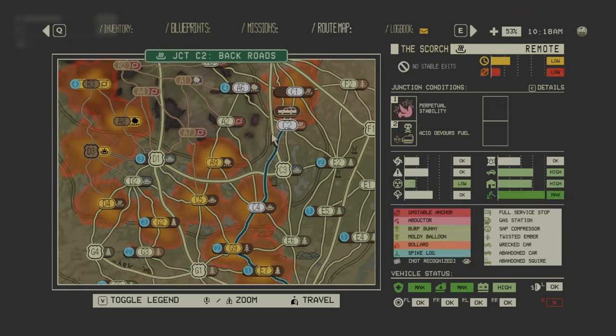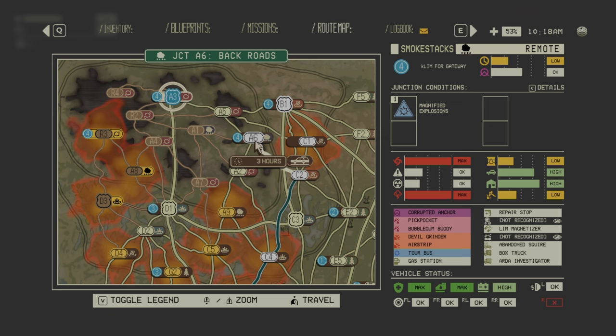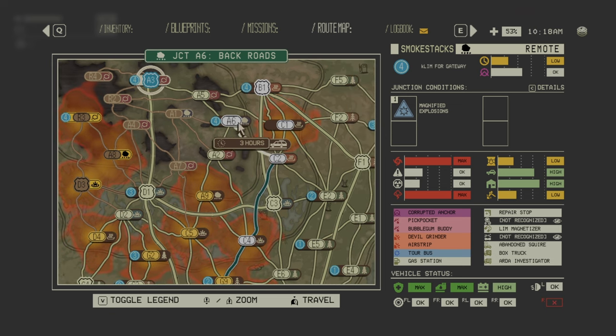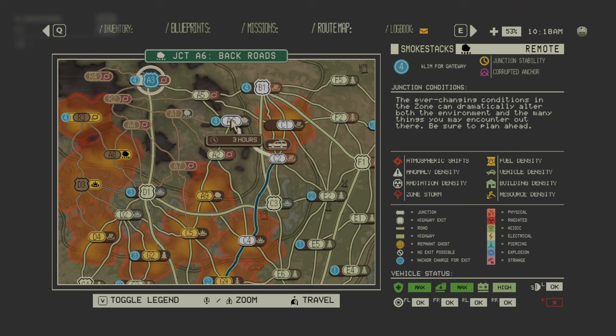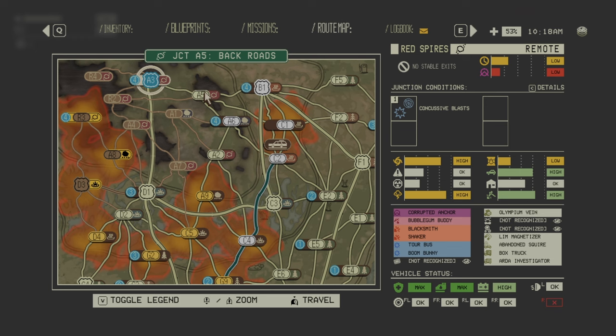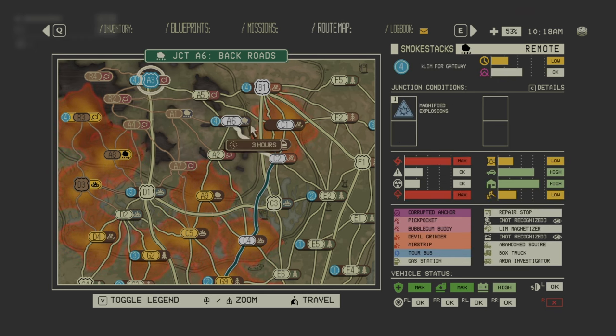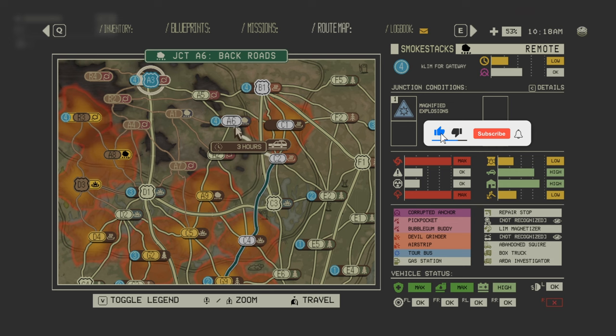Here we are — we finished C2 and we're going to A6 now, starting into the three zones with heavy damage. Atmospheric shifts and zone storm are in red, and another zone is in yellow but high — so these three are going to be the hardest ones. Thank you for joining me in this episode and I hope to see you in the next one.